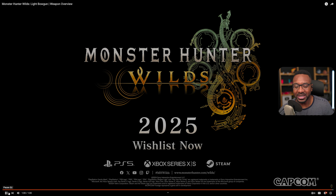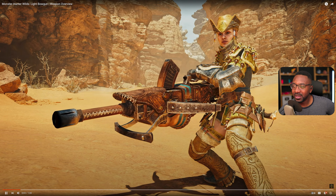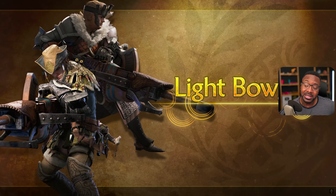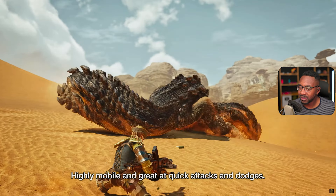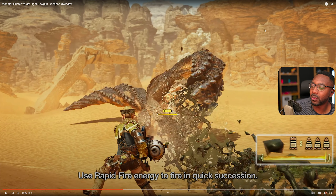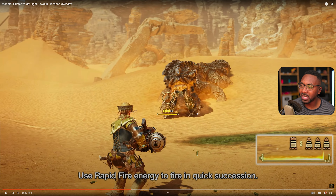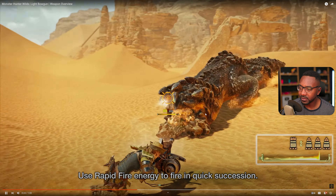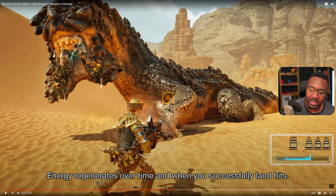Okay, we got a lot of things going on over there. Let's watch it again. Light bow gun mates, talk me through — what are some things you're noticing that we didn't get a chance to see in the video? I have some experience with the weapon but not extensive amounts. What it looks like is it's gonna be an explosive weapon, literally. It's always been a quick weapon to shoot and go. Use rapid fire energy to fire in quick succession — this is the energy down here, just like heavy bow gun. I'm guessing you can shoot any ammo type like that. It says energy regenerates over time when you successfully land hits. So you build your energy up, you get a rapid fire, and then you kind of rinse and repeat.